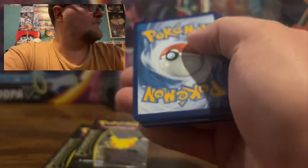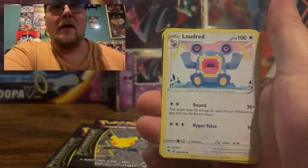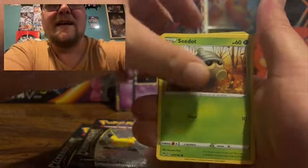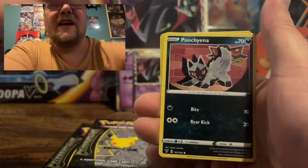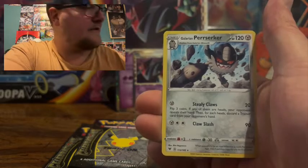We'll go ahead and see what we get in this Vivid Voltage pack. Swoobat, Loudred, Zebstrika, Arrokuda, Seedot, Shuppet, Poochyena, Opal Reverse Holo, and a Galarian Obstagoon.